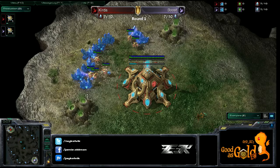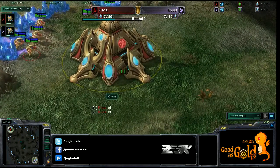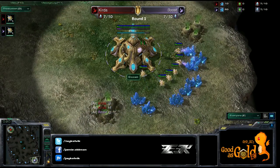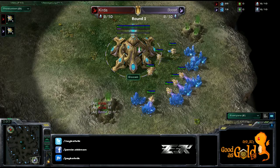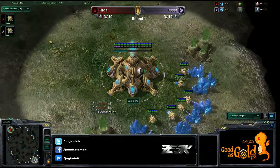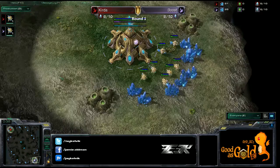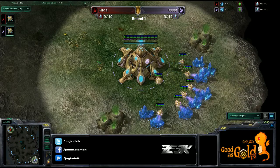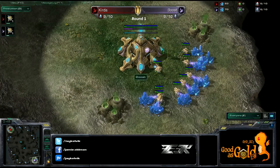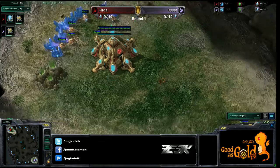Spawning in the top left hand corner as the red Protoss, it is Kirda. His opponent spawning in the bottom right hand corner as the pink Protoss, it is Boost. In a PvP matchup, we normally see either a 3-gate-robo or a 4-gate. It is a normal build that we see when two Protoss players face each other on a map.